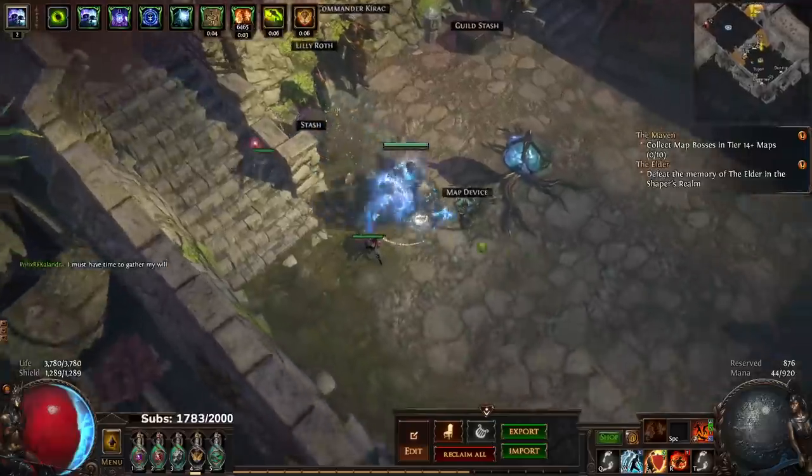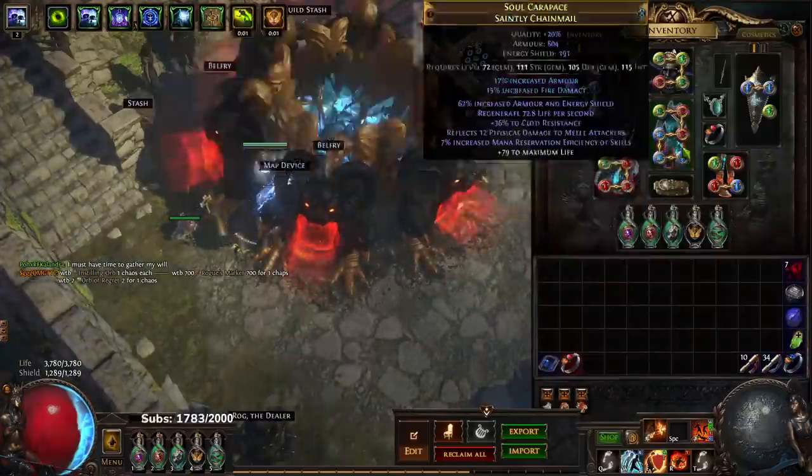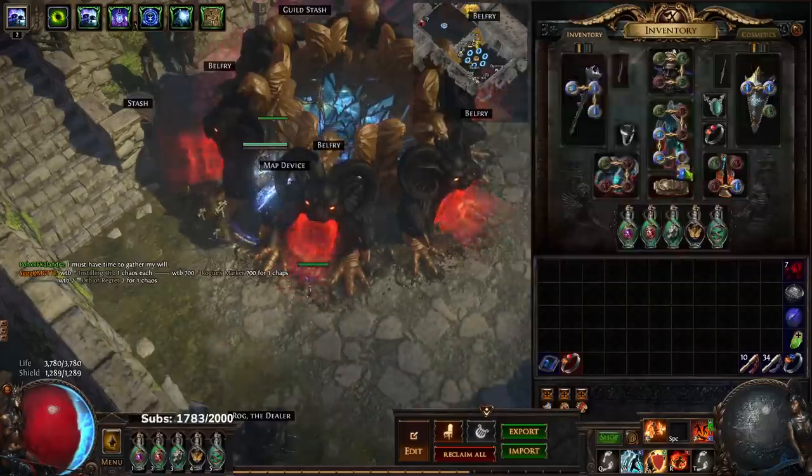I've got a tier 16 map right here to show — we're going to pop it in. I also got lucky and hit a level 21 on my Righteous Fire gem. That's my third vaal, which is pretty cool.